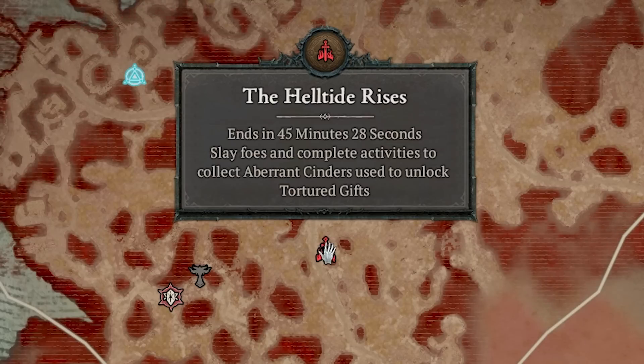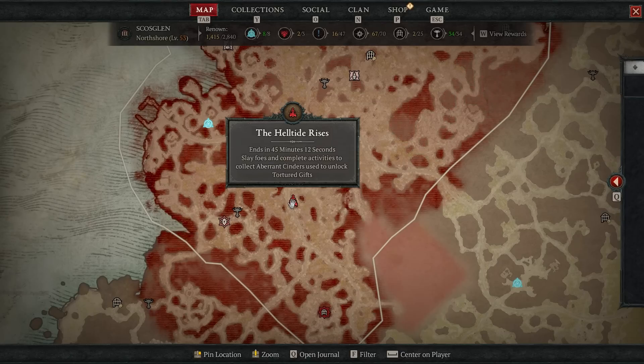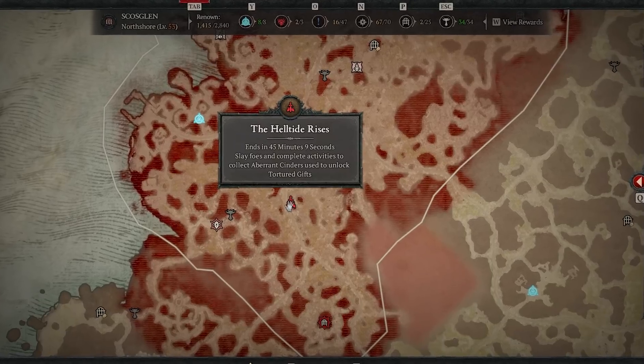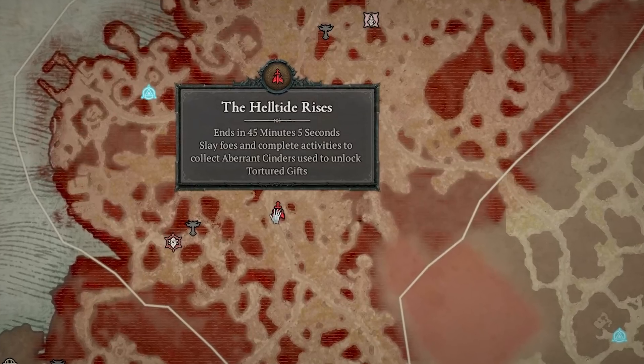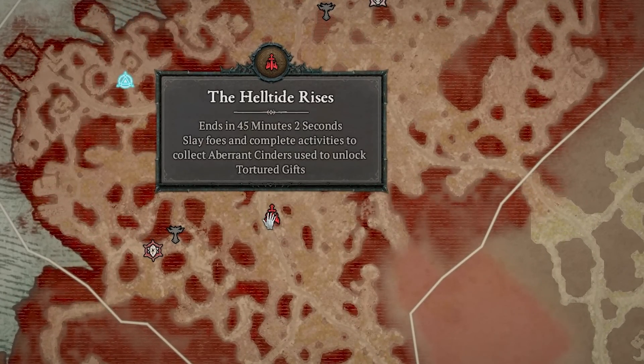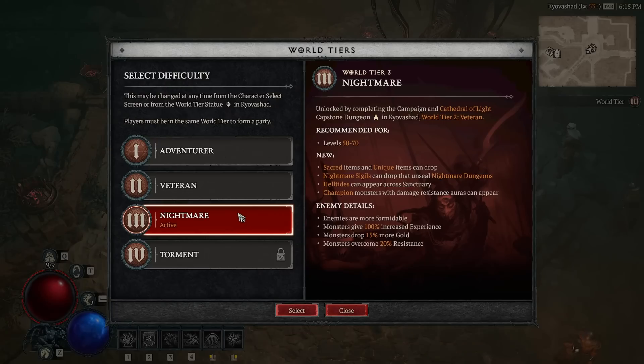When you have enough currency you can open up special chests within those areas called tortured gifts, which have a specific symbol showing what's inside. Some might show an amulet, boots, or a chest plate, meaning you get a guaranteed drop for that item. So if it says an amulet you're going to get a legendary amulet from that chest — this is a great way to hunt for specific items. They generally run for an hour at a time. Nightmare difficulty also has champion monsters with damage resistance auras that will drop better loot.